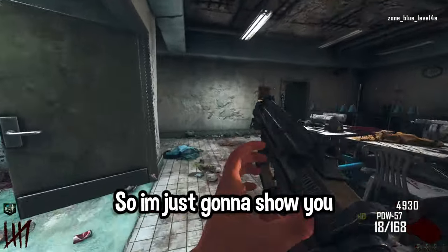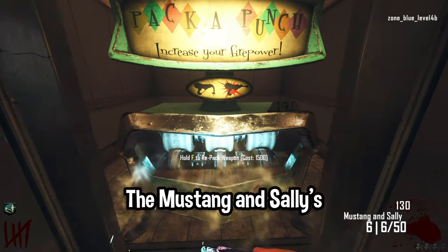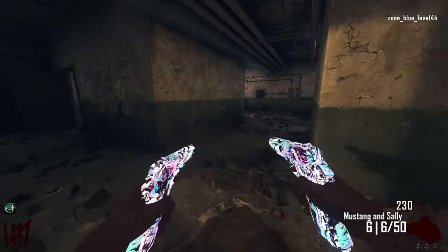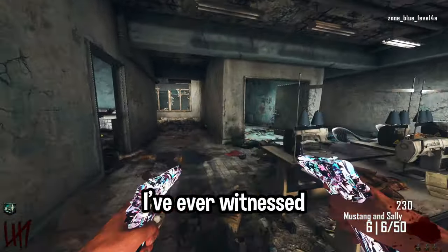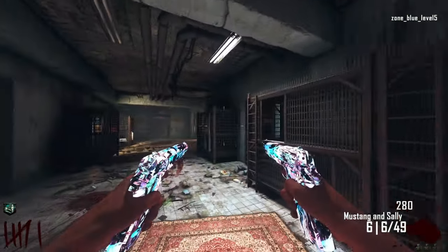Let's pack-a-punch the M1911. The M1911 becomes the Mustang and Sally's — and look at this camo! The camos were made by Ojumpy, who makes a lot of camos for custom maps. He makes the hardest camos I've ever witnessed. If you look at this camo and tell me you don't like it, you're lying — this is just an incredible camo.